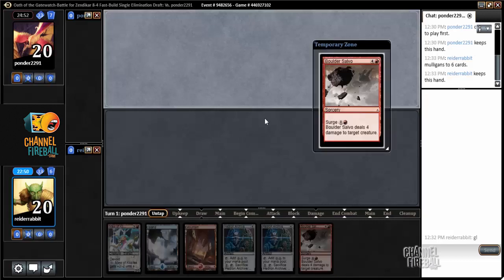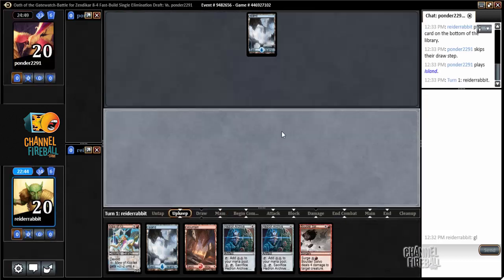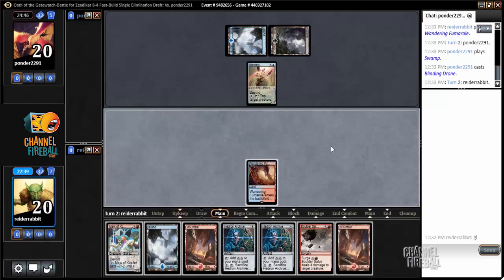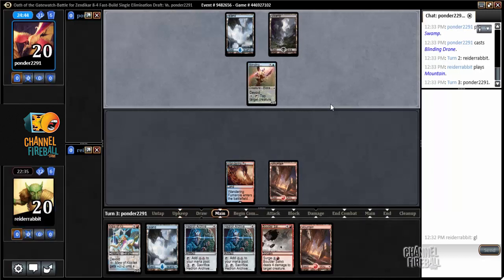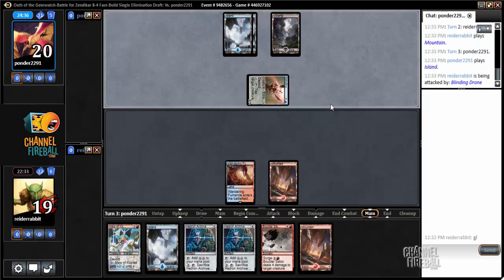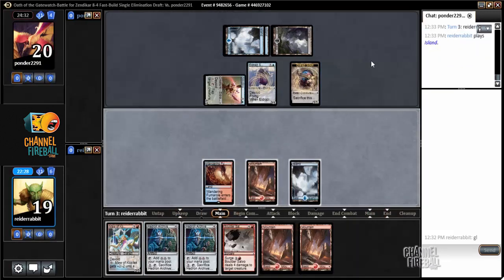This hand is a little better, especially if I can scry a land to the top. I feel kind of bad scrying that to the bottom, but it's really just not what I need right now. My opponent is coming out fast and I am coming out slow.